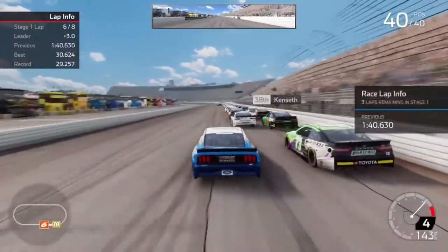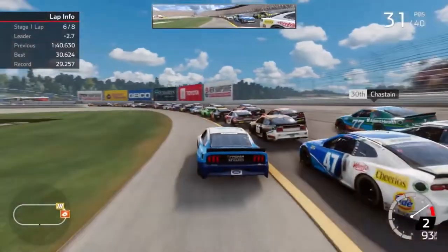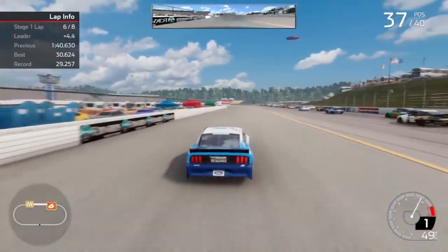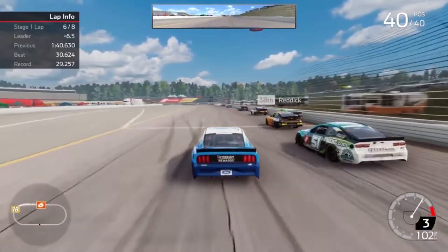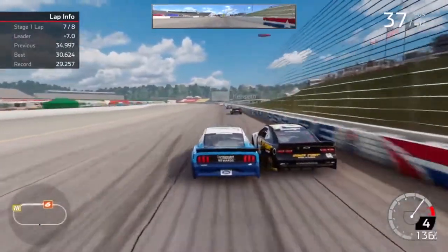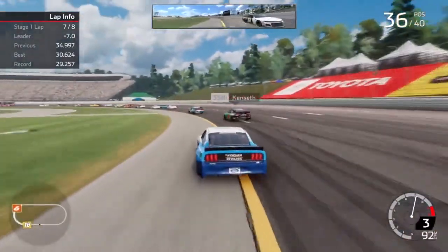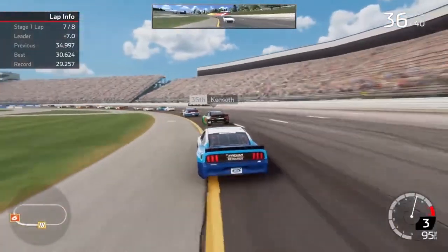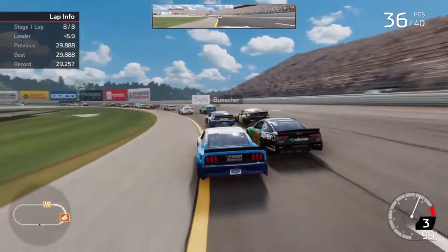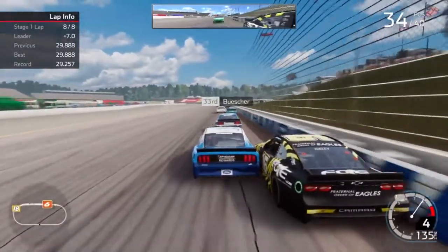Already going underneath Bobby Carter. Going three-wide with Joey Gase — we're going to pass a ton of people. Oh, we're going on the grass again, lord, spinning out again. A 360! That was hot. Didn't bring out a caution though. Underneath Brendan Gaughan, making the pass. White flag of the stage — amazing. It looks like we're not going to be able to get any stage points because of two mistakes I really didn't need.